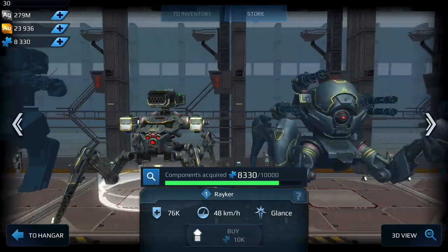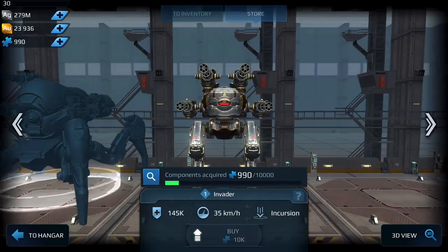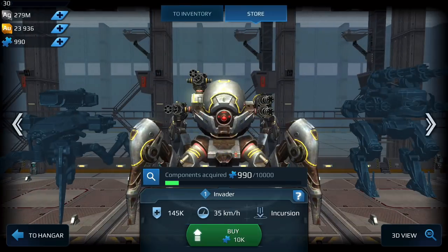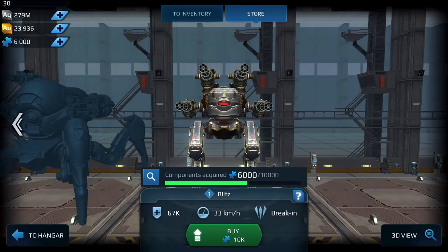Lastly, we have the Raker, the Invader, and the Blitz — the newest additions to the game. Out of those three, I would only go for the Blitz. Even now I'm finding it a bit on the weak side, so I wouldn't be surprised if all three get buffed in the near future. Keep an eye on those. That pretty much sums up everything within Workshop as well as the store as far as robots go.